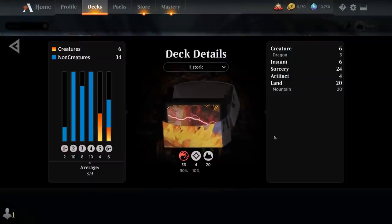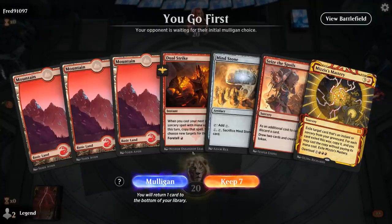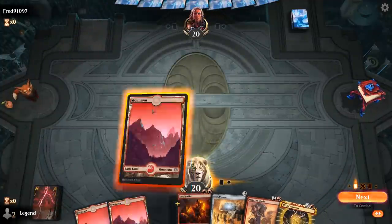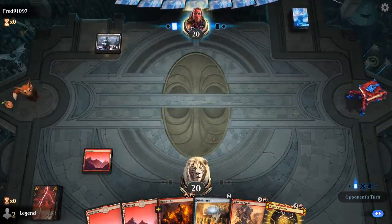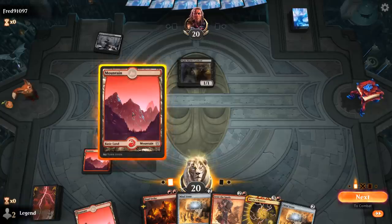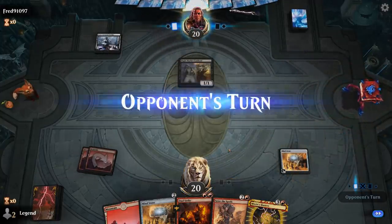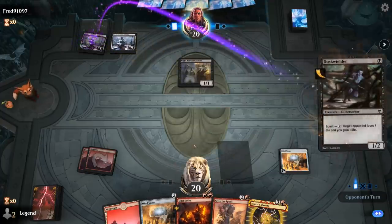So that's our deck. Now let's jump into some games and see how it does. We're on the play with a nice-looking hand. We don't exactly know how we're going to combo yet, but it hopefully involves finding a Dragonstorm. Opponent is on a Monoblack aggro deck with a Night Market Lookout, so finding Sweltering Suns or Shatter the Sky Smashing would be nice. For now, we'll play Mind Stone. Next turn we could foretell Dual Strike.